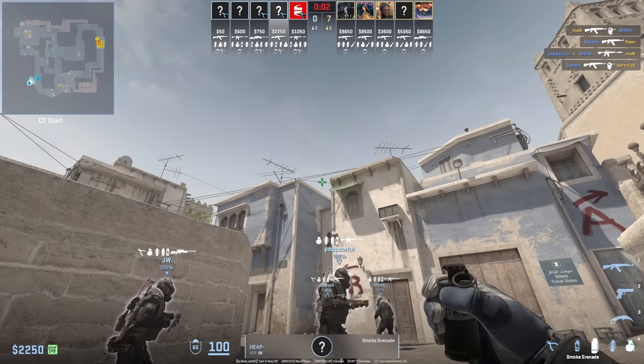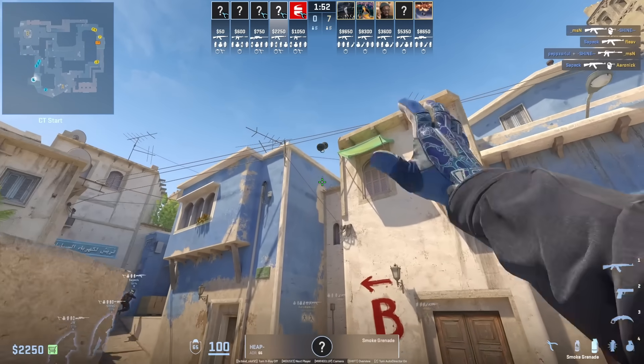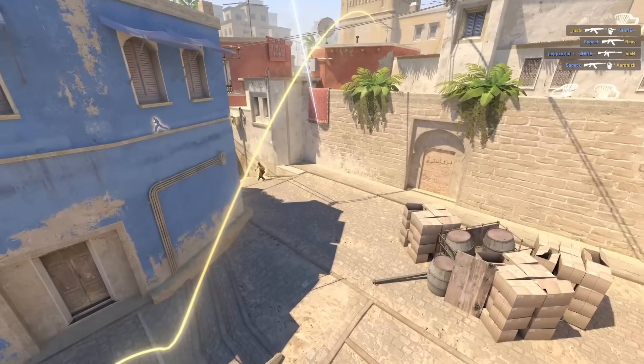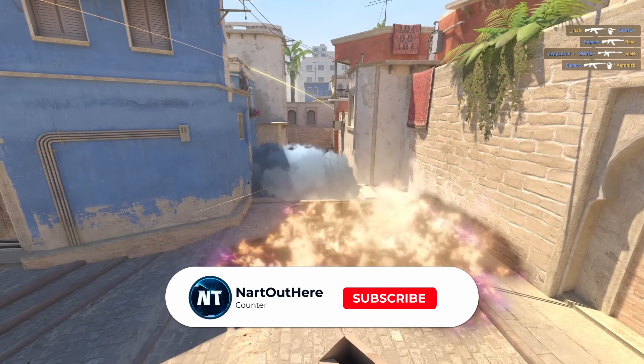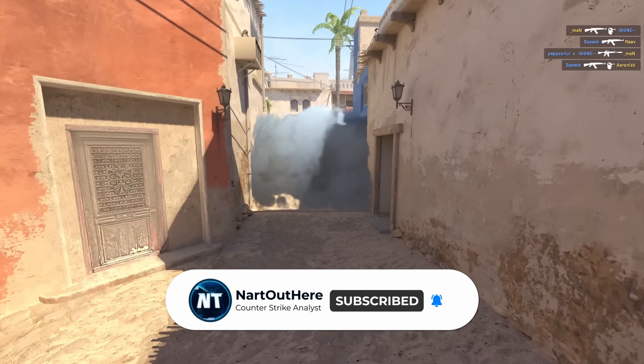We're going to see the A site smoke being thrown from Eyeballers. Make sure to check out my other videos where I cover a bunch of CS2 pro nades, tips and tricks on other maps besides Mirage. Make sure to subscribe — I plan on watching all of the IEM City demos and covering everything new that I see in future videos. You don't want to miss it, see y'all in the next one.